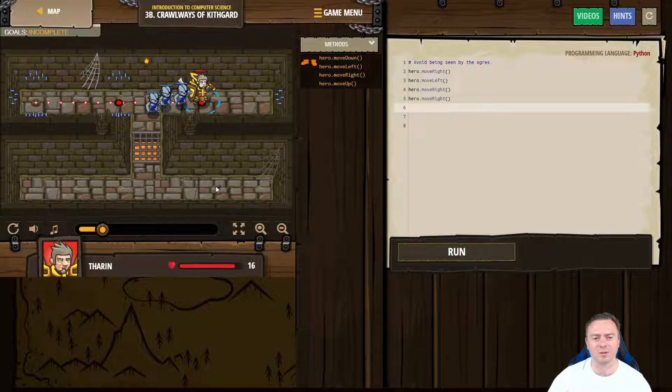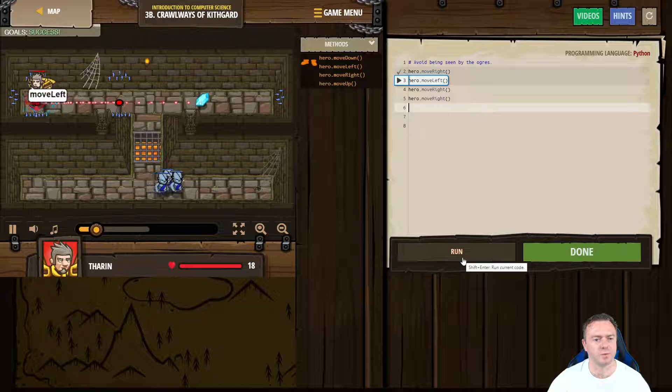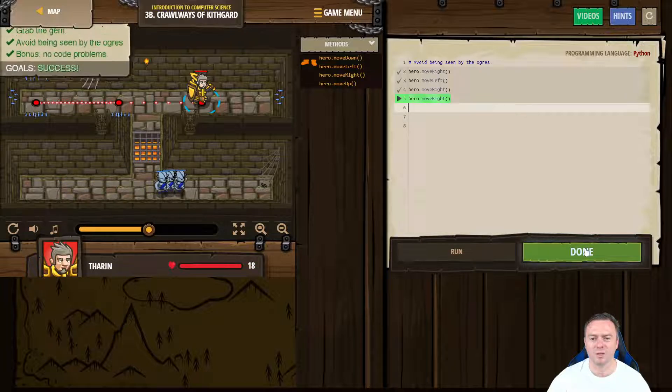So hopefully what should happen is the ogres have gone past and then they should come back. Let's see what happens now when we run this. Move right. Move left. Move right. Move right. Perfect. So we totally avoid the ogres. They haven't been able to see us. And we hit in the middle. So you click on done.